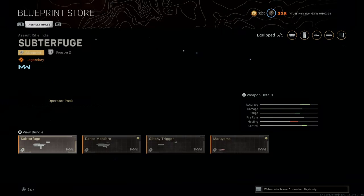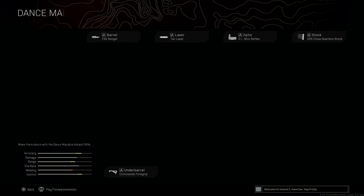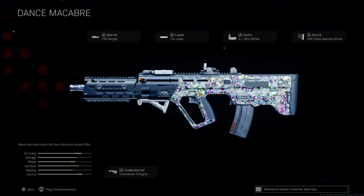The Dance Macabre is a Season 6 pre-integration blueprint. It includes the FSS Ranger barrel, a tac laser, GI Mini Reflex, XRK Close Quarters, and a commando foregrip. This is definitely for close-range, maybe medium-range play. Accuracy, range, and control are all high. The downside is there's no suppressor, so enemies will see you on the minimap everywhere. You also don't have much ammo, so you'll need to reload often. Other than that, it's a pretty solid build.